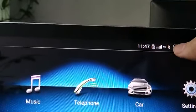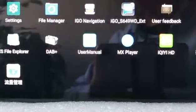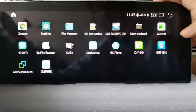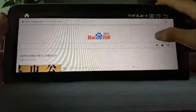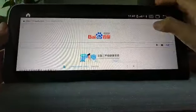You should have a signal note, and if it shows 4G, then you can go online. Open Baidu and search for Shenzhen City.